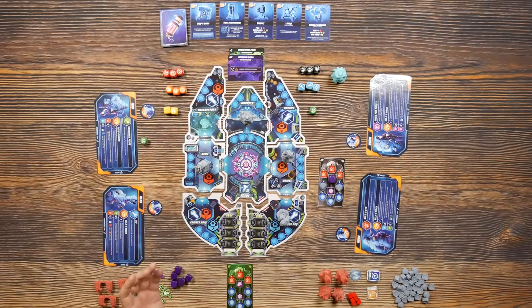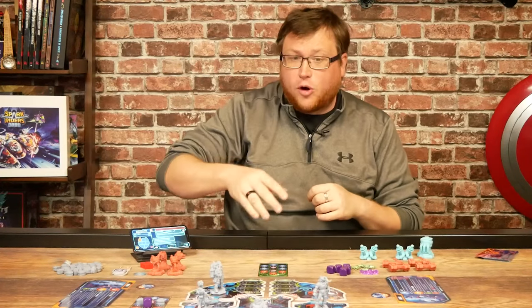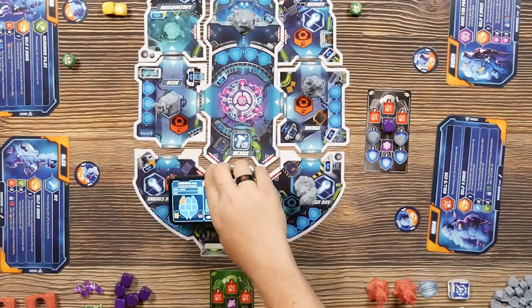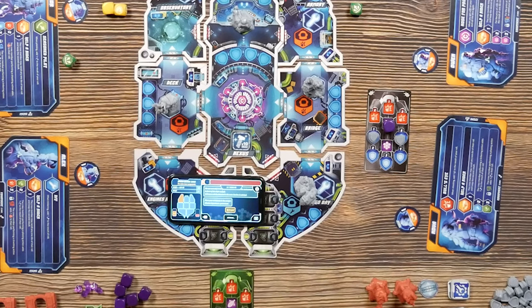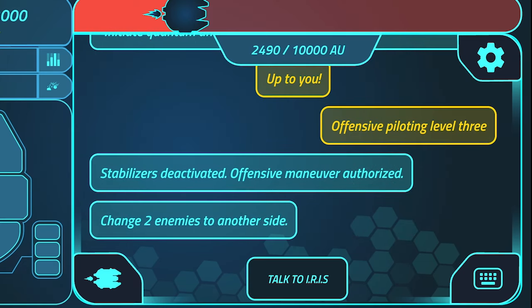So if we're going to do that offensive piloting, we have to tell Iris. We come over here, click the 'talk to Iris' button, and she's waiting to hear what we have to say. So we say: 'Iris, offensive piloting, level three, over.' And Iris responds: 'Stabilizers deactivated. Offensive maneuver authorized. Change two enemies to another side.'